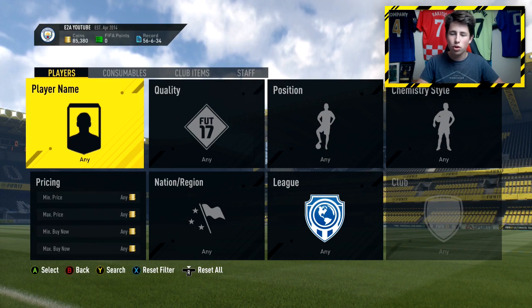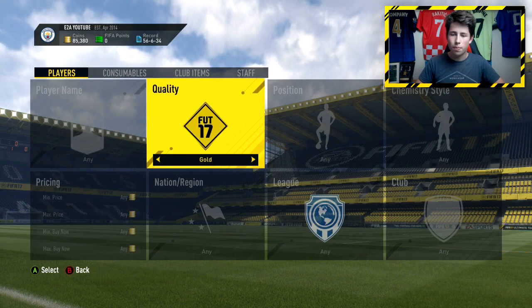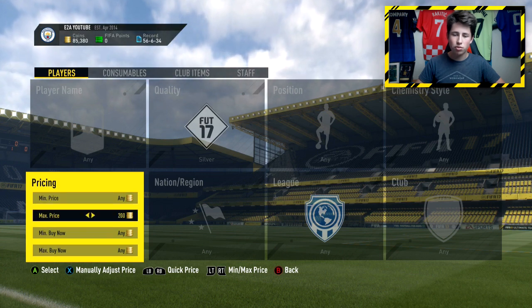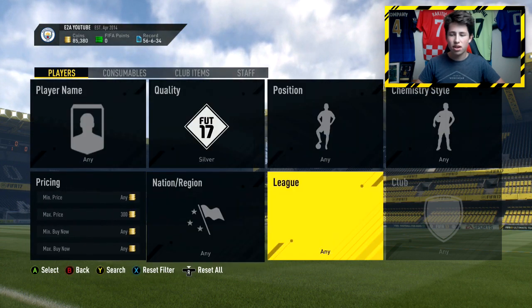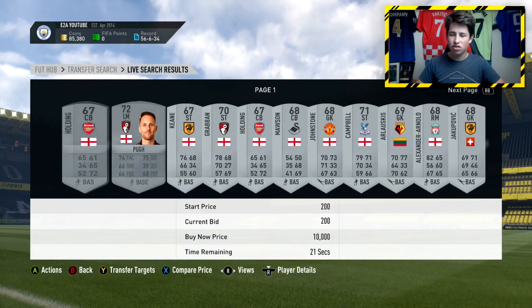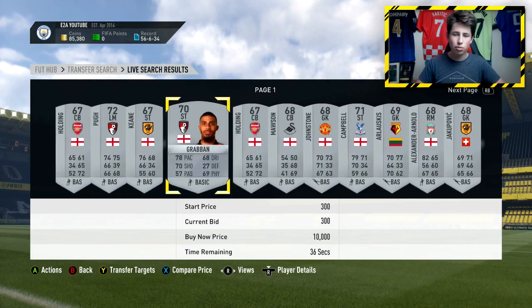All you want to do is go over to quality and select silver. You want to put the maximum price to around 300 coins - not the buy now, the maximum price - and then go to Premier League. It's very very simple. Just press search and as you can see there are just so many players on the market.